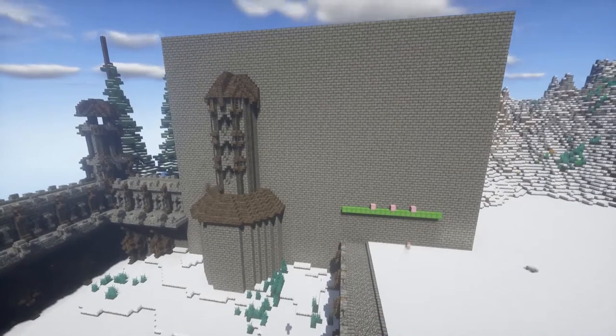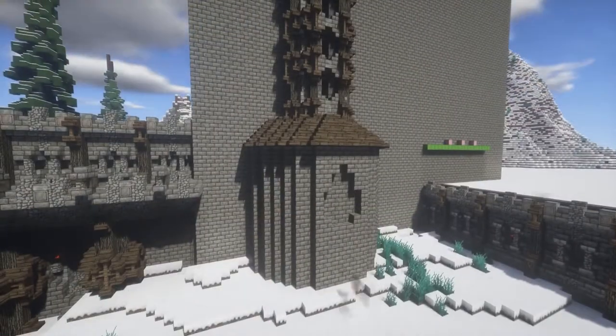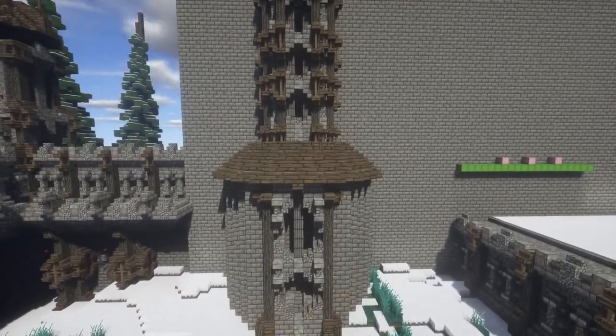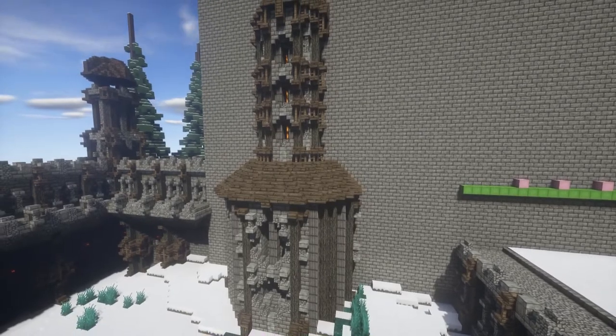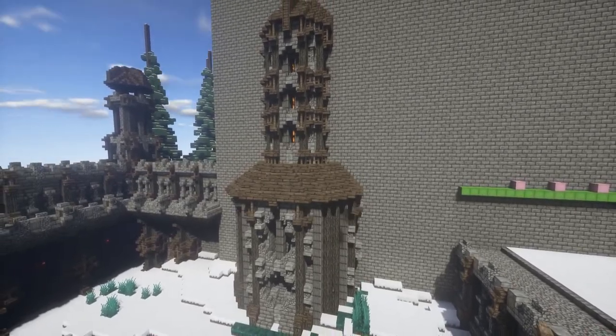Each side, except for the one carved into the mountain for obvious reasons, is going to have these half-circular towers. And due to the size and repeating themes of this build, I'm going to be using WorldEdit a lot. So once I finish a tower, I'll just go ahead and copy and paste it over to the right.